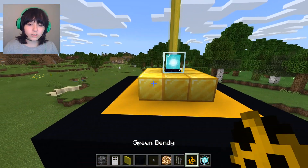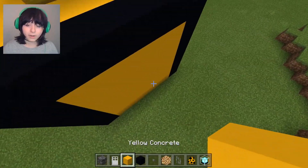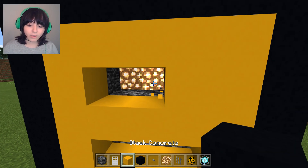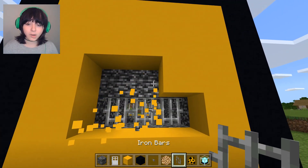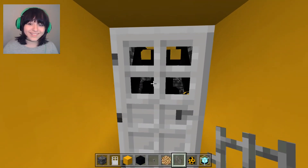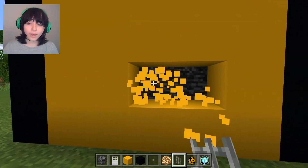Let's actually spawn Bendy in and put him inside his little cell. I'll just break this to get inside — there we go, we actually got Bendy inside the prison cell! Now let's add the windows here too. He's already at the door — yo, Bendy wants to get out!